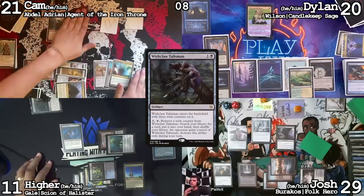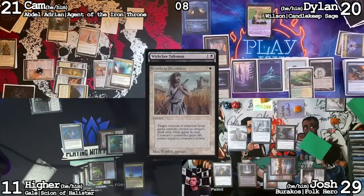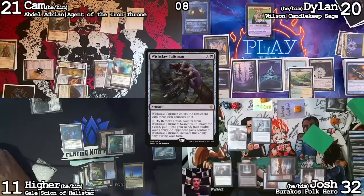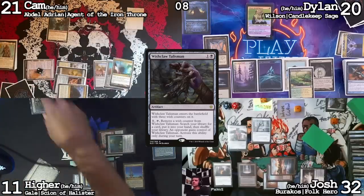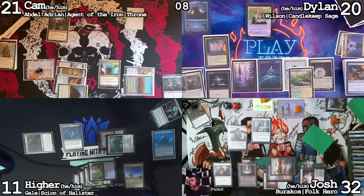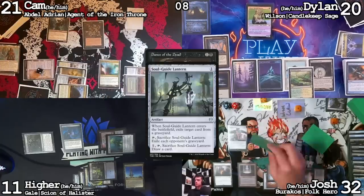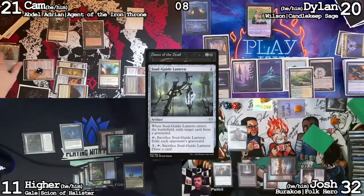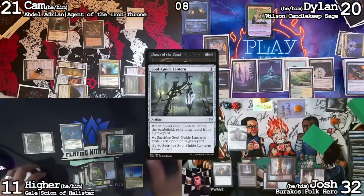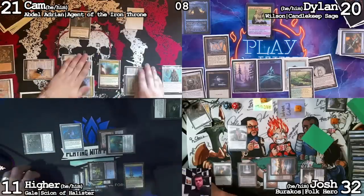There's still the Wishclaw Talisman trigger on the stack. I'd like to Swords to Plowshares the Opposition Agent. I'll get another tutor. Hire can get the Wishclaw Talisman back with zero counters on it. I'm going to put Dance of the Dead on the stack. I'll pass on this one because I know Josh has a response. I'll respond — sacrifice Soul Guide Lantern and exile all opponents' graveyards. I'll put Abdel back in the command zone. I will pass the turn.